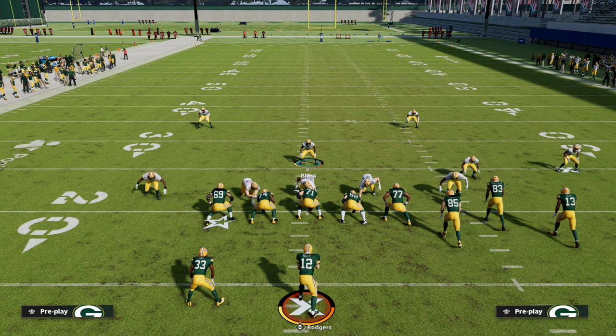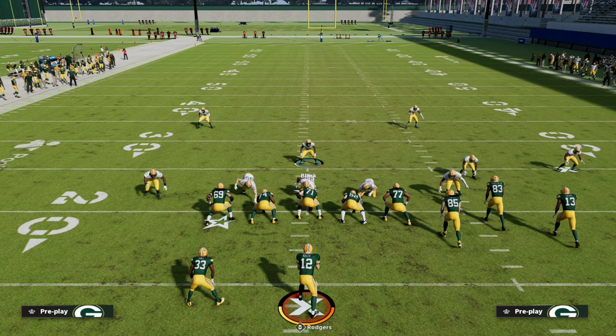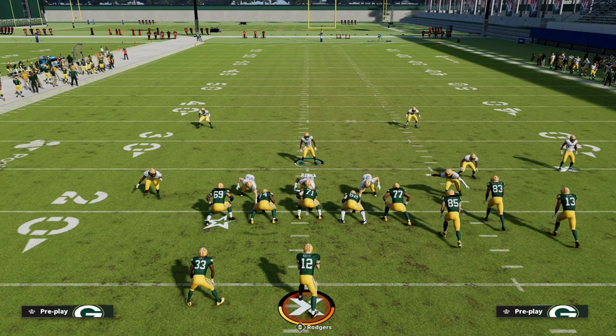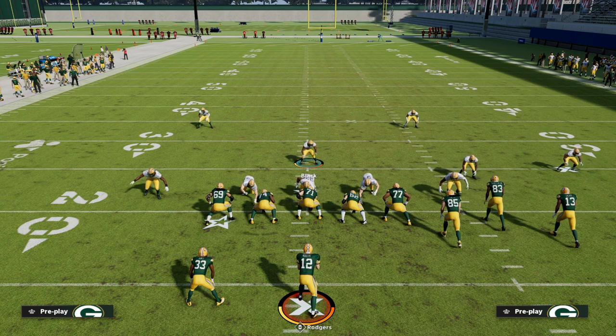We literally went through pretty much every formation: 2-4-5 Odd, Big Nickel Over G, Nickel Normal, Nickel 2-4-5, Nickel 3-3-5 Odd, Nickel 3-3-5 Will, Nickel Triple, Big Nickel Over G, Dime Normal, Dime Rush, 4-6, 4-3 Even - any defensive formation that had pressure to be found in it, we found it and put it in this guide. It's a great way to get better for Madden 23, because learning how these blitzes came about and how the concepts worked gives you a starting point as soon as the game comes out.